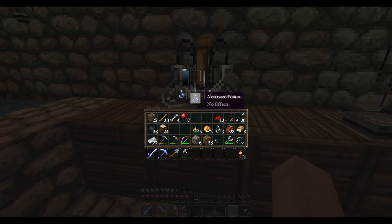So again, this is the base for all the major potions. What we want to do is create a potion of fire resistance, and to do that you need magma cream.